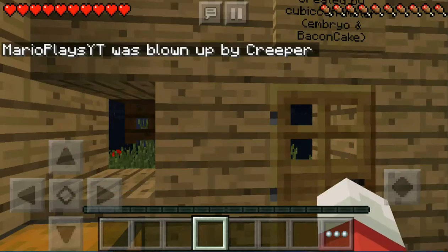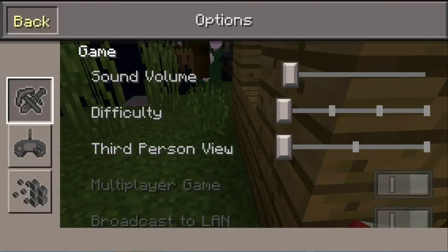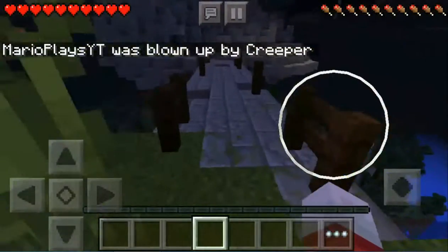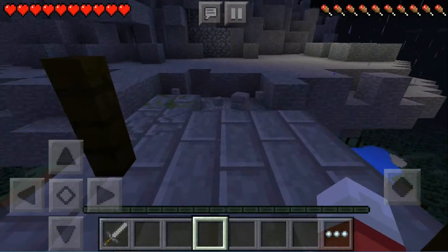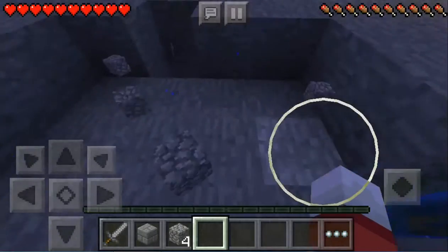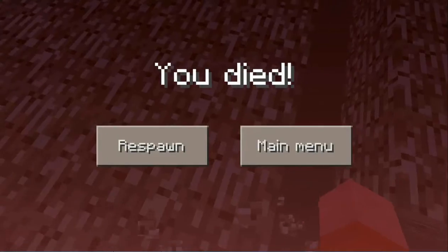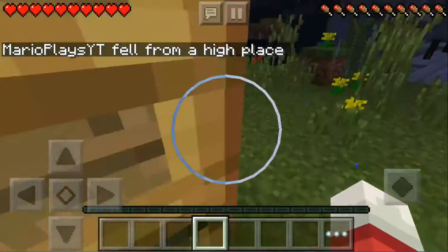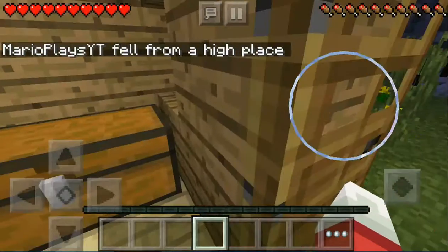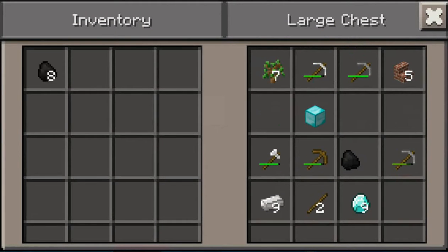Oh, that's not good. I think I still got my stuff. All right guys, sorry about that. That did not work out, so what I want to do is light this place up with torches so that mobs don't spawn here.